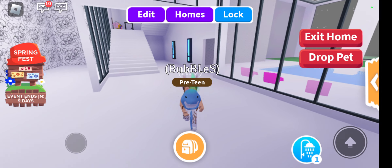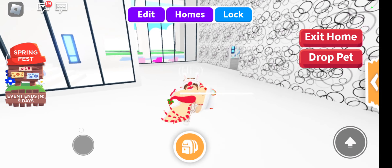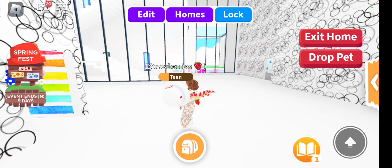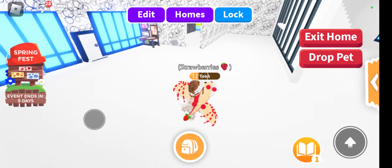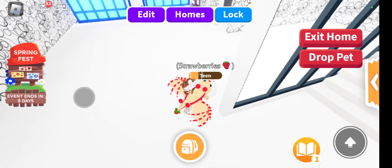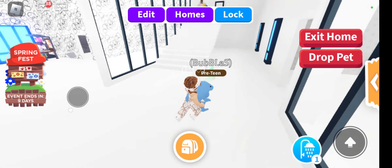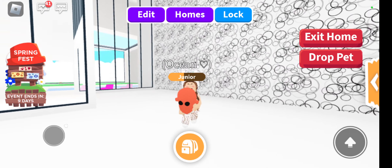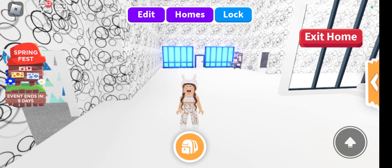We've got Bubbles, Ocean, or Strawberry — and this is what they say. Strawberry's best thing is that she can fly super fast and of course she's extremely cute, one of my favorite pets. Then you have Bubbles — he's super cute, swims really fast, and is extra strong, a bit like Strawberry but not like Strawberry. Next is Ocean — she's super smart, super quick in the ocean, and she's extremely cute. Which do you prefer? Comment down below.